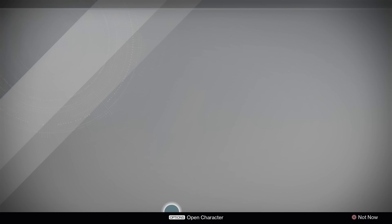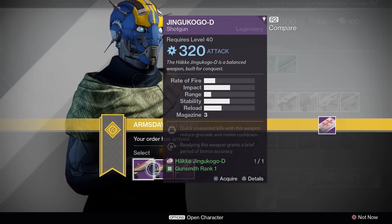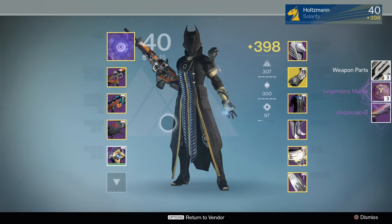The Jinkukogo D shotgun is a special weapon with three rounds. Don't ever use it for any reason. Please dismantle it on sight — it doesn't matter which one you pick. Salt the earth where you dismantled it so nothing can ever grow there again. Please.